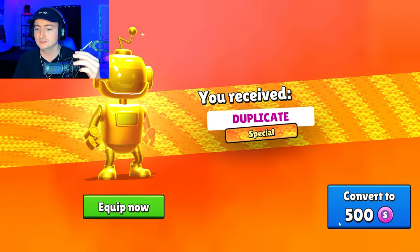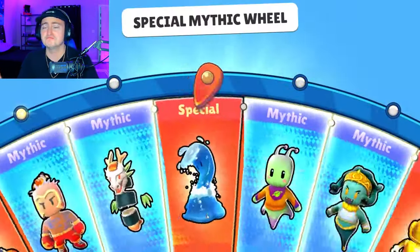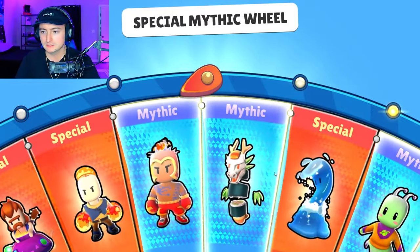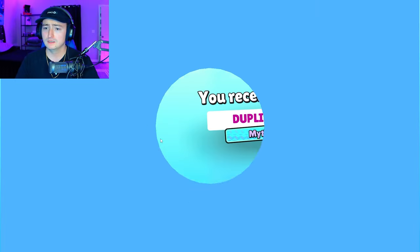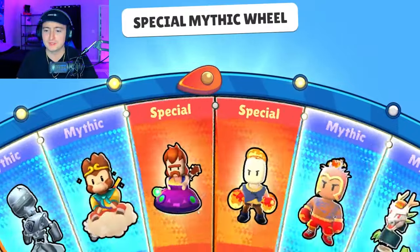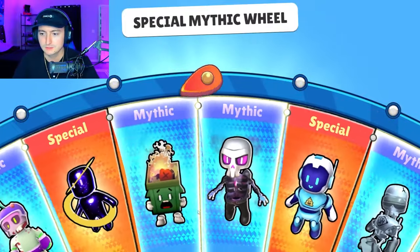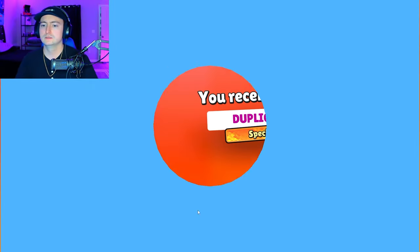Our first special — not gonna lie, for three thousand gems getting a gold robo isn't too bad. What are the best skins on here? Probably the tidal wave. Zeus is pretty good — I'm pretty sure I spent like 30 bucks to get that skin back in the day. But there's been so many wheels and so many skins that I've lost track. Again, only looking for the brand new one.